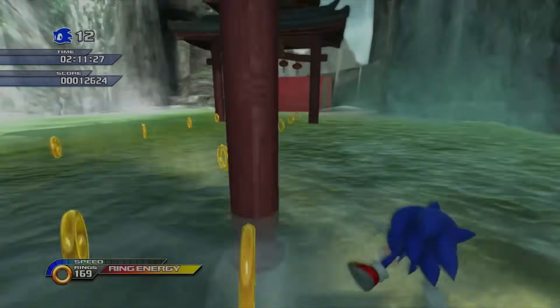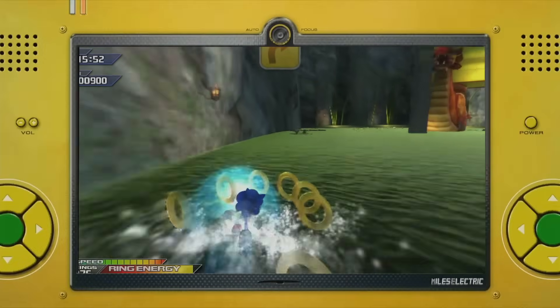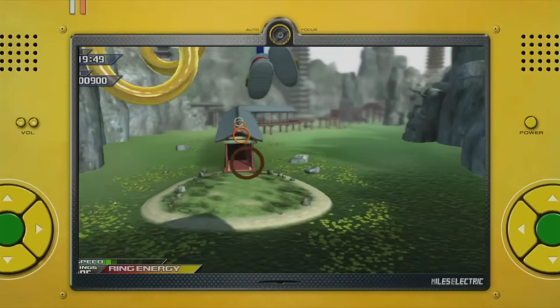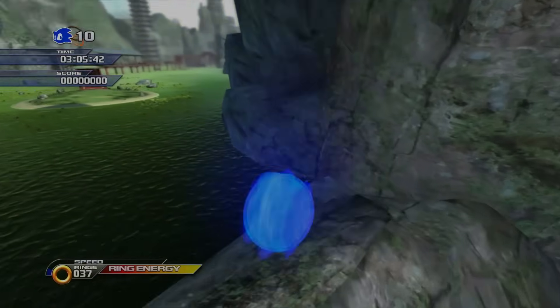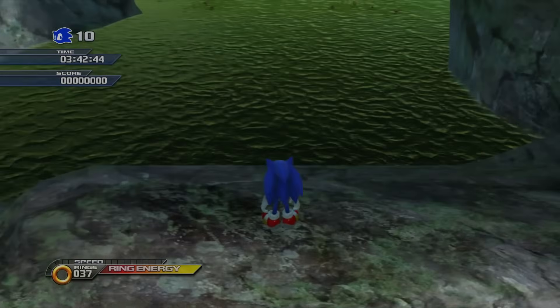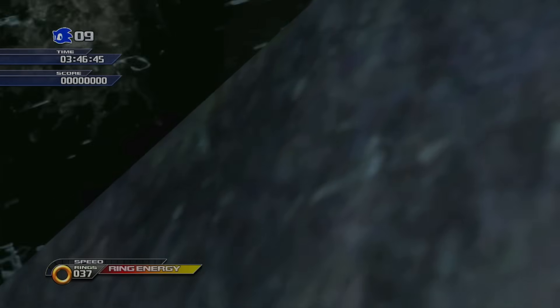Eventually you run into a rock barrier with a ramp on top in front of a pool of water. This is another point where the game checks that you've collected the air boost shoes — you can simply run off the ramp and boost across the pool. But for us, this is a huge issue. The jump dash won't get us the distance we need, and while we can land on the rock barrier, we can't just run off and continue drifting. We need to get back onto the water surface with enough speed to drift.